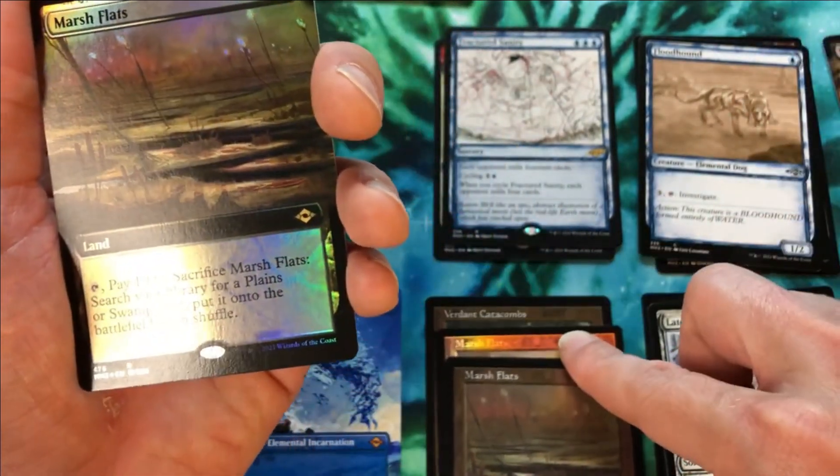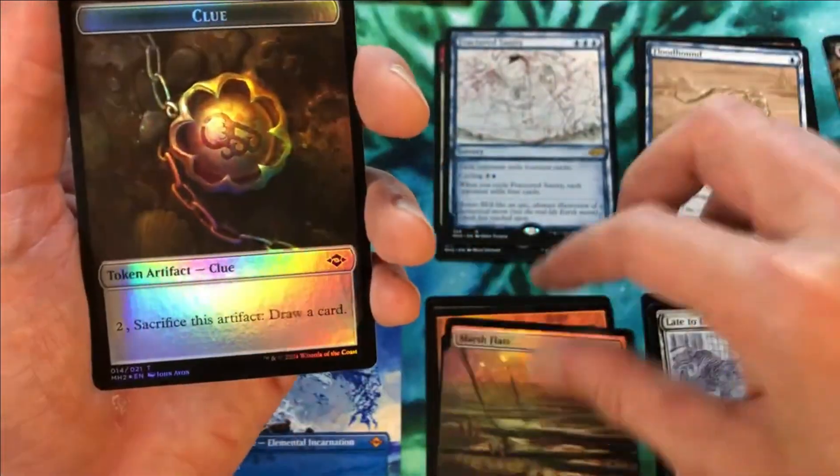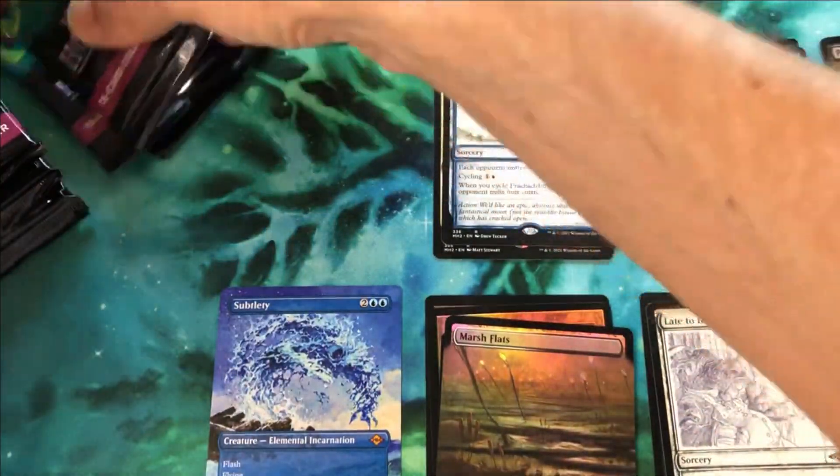We've gotten three different variants too — the foil, the etched, and now the extended art foil. That is insane.